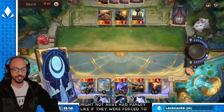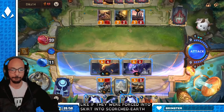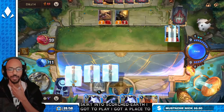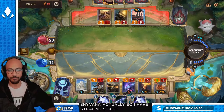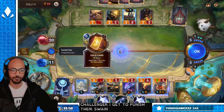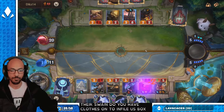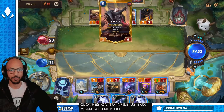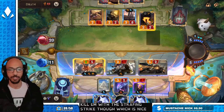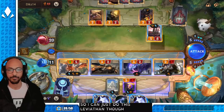They might not have had Parley — like, if they were forced into Scorched Earth. I gotta play Shyvana, actually. I have Strafing Strike — because I get Challenger and I get to punish their Swain. TF goes on to Riptide Rex. They don't want to develop Swain. I can still kill him with a Strafing Strike, which is nice. Leviathan though. I demand satisfaction.